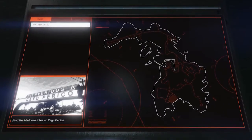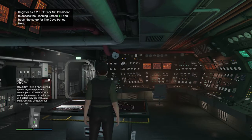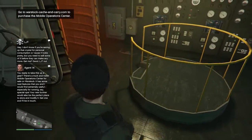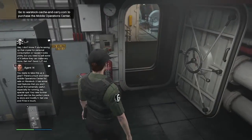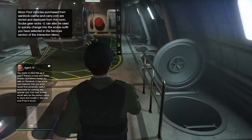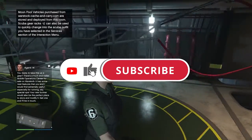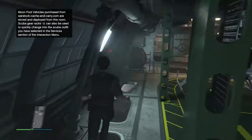Let me know in the comments what you think of these drip feed vehicles and their prices. I want to thank FoxySnaps for getting these images — I'll put his social media in the description so you can check out his Twitter page. My name is GTA Pupser — remember to like the video if you enjoyed it, subscribe for more Cayo Perico videos, and I'll see you guys in the next one. Peace out.